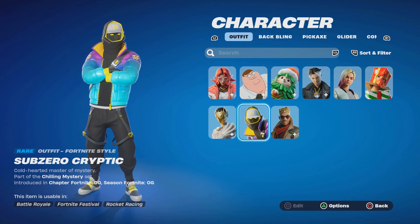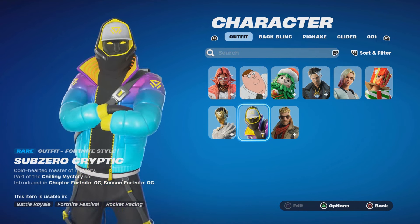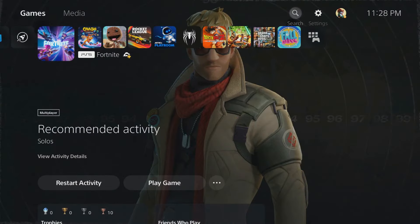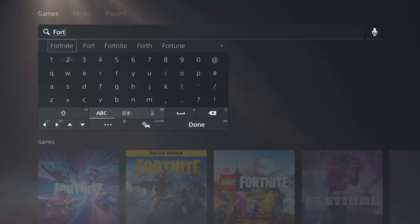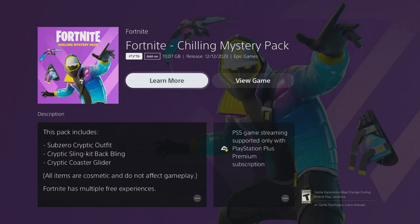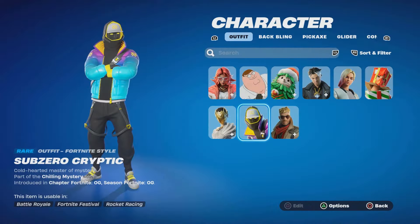This skin is actually free on the PlayStation Store. If you don't have a PlayStation, go to a friend who does and make sure you have PlayStation Plus. Just type in Fortnite on the PlayStation Store and it should be right there — free, zero dollars.